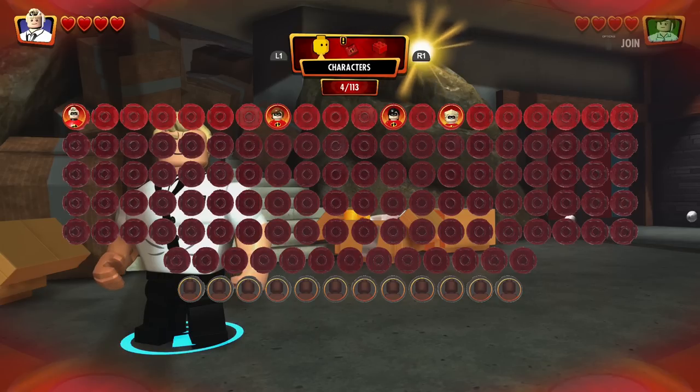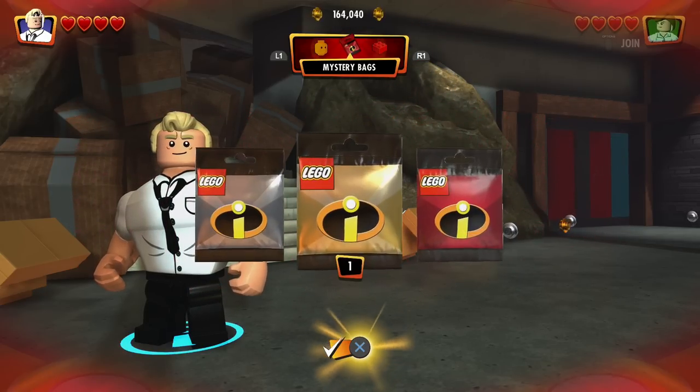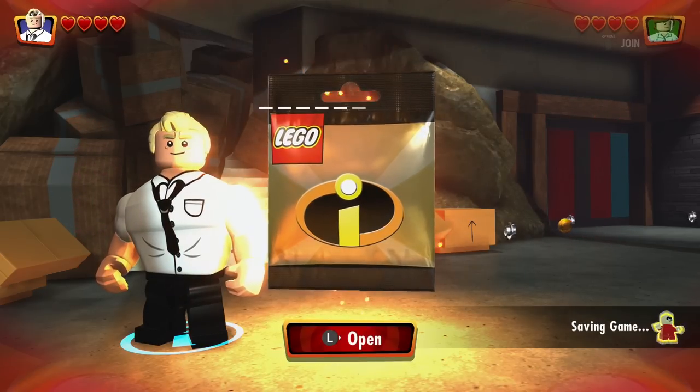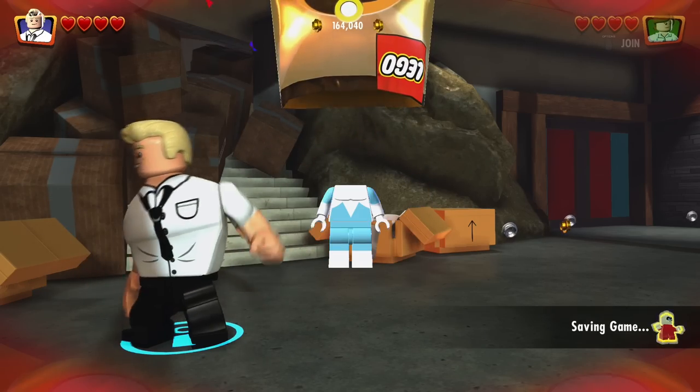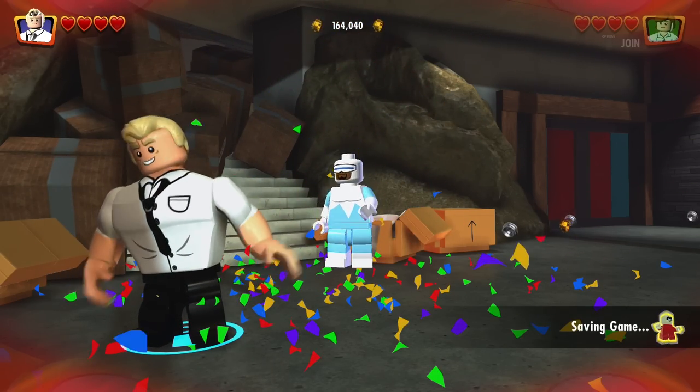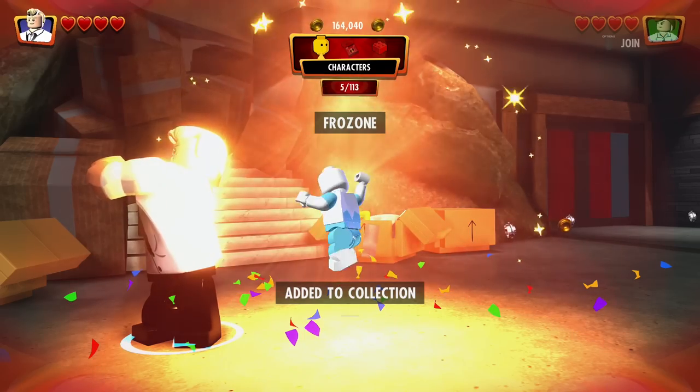What did I get? What happened? I'm so confused. Oh, hit R1 — mystery. It's a mystery bag! Sure, let's open this. Slice it open. What did I get? Oh wow, he shows up here, really? We got Frozone!